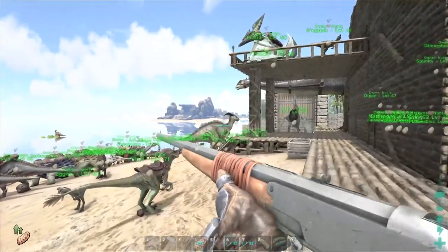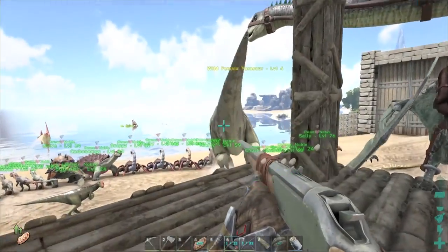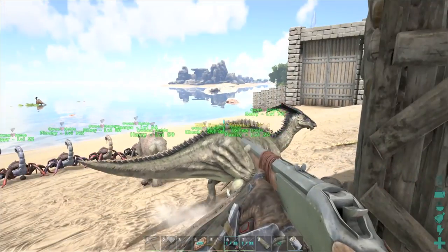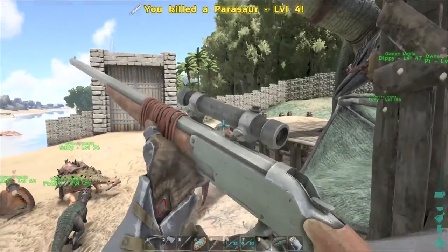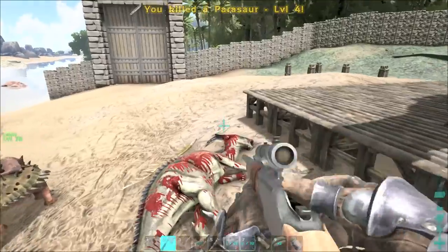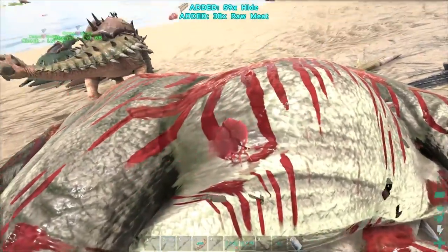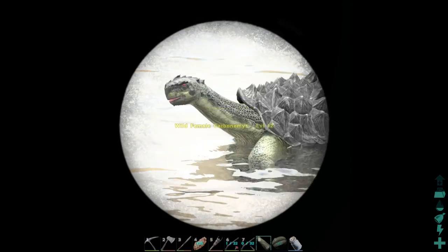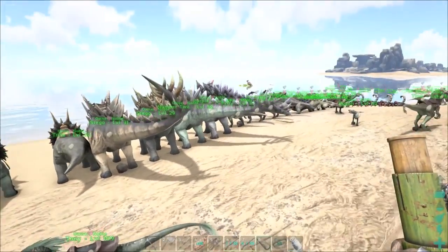There is a parasaur in our base! I don't know how you got in here, but I don't need you. Bubble Yums would not be pleased with me. Looks like they're finding their way into my base — female. Maybe I'll tame it.